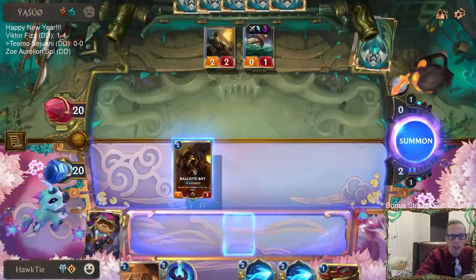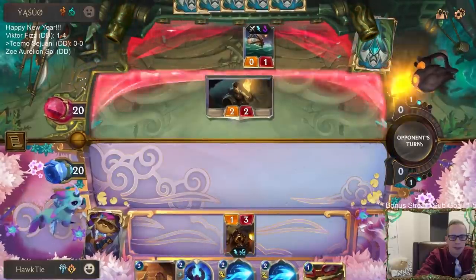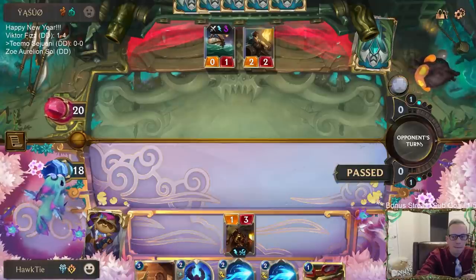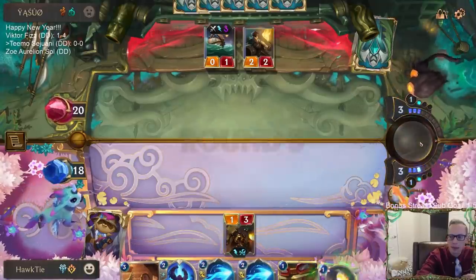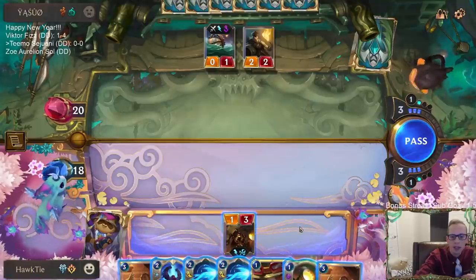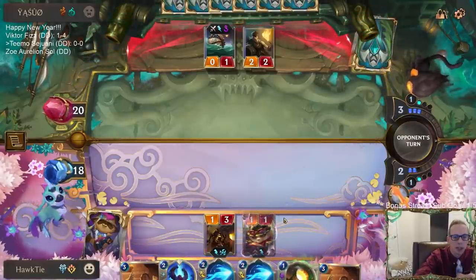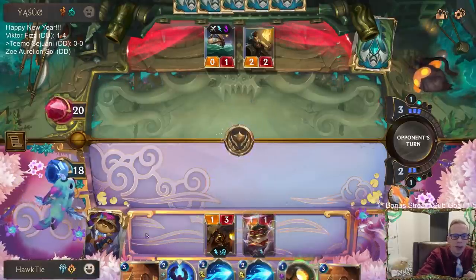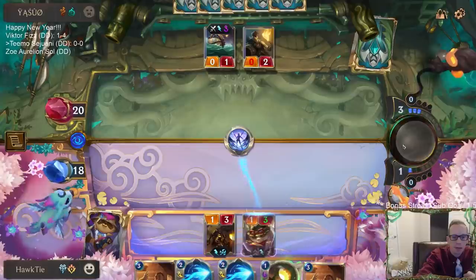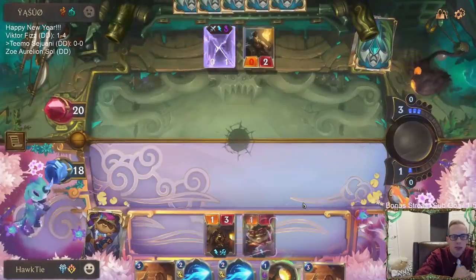We'll just lead with the bot. I could try to go for the Teemo hit right now - a lot of times with this kind of deck playing against Gohard, I try to wait. But we don't have any Puff Cap Peddlers, so we don't really have any other way to give them Puff Caps. Usually I want to wait until we have a leveled-up Teemo first.